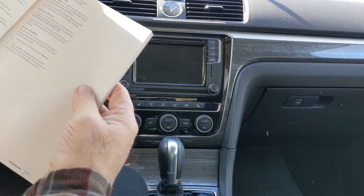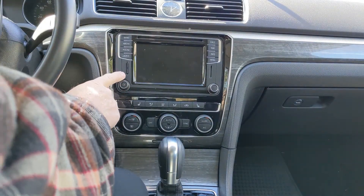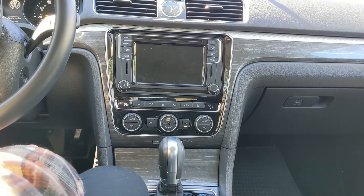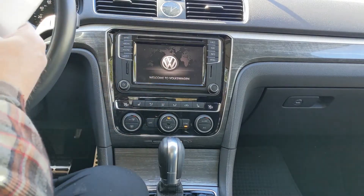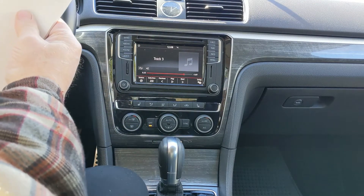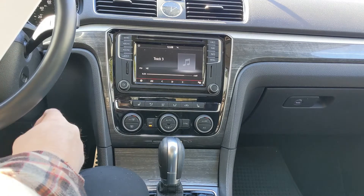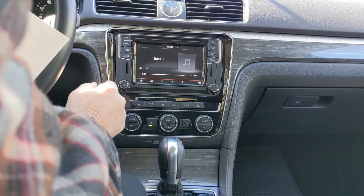It says the first thing I need to do is eject the SD card, which I find one here. I'll turn on the ignition and it says to reduce the risk of data loss, the inserted SD card must be prepared for removal by pressing Setup.